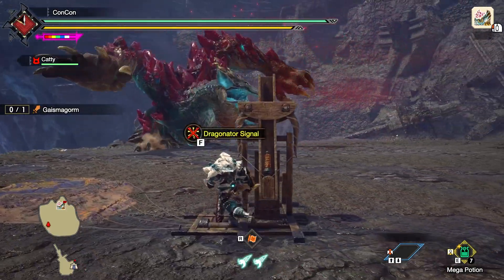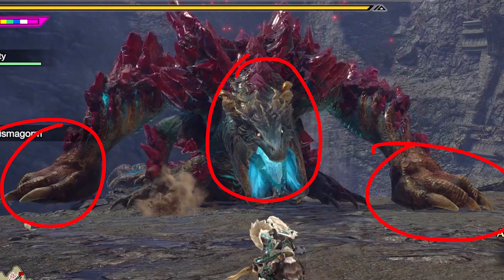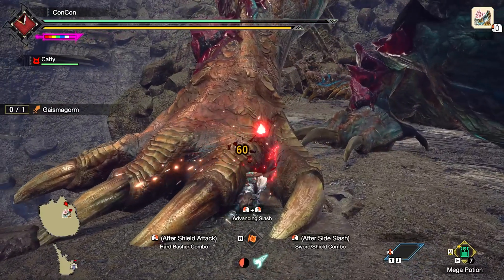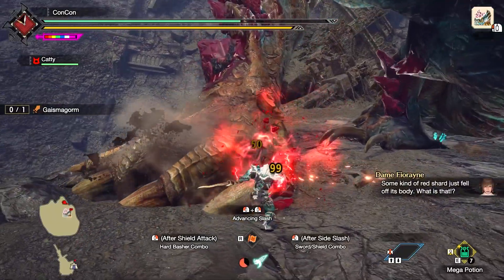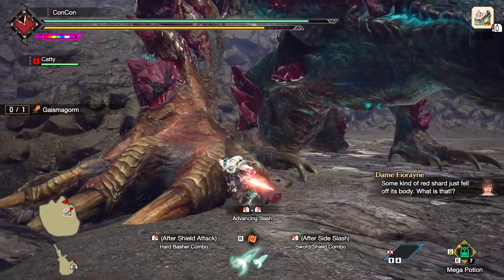This boss is huge and really annoying to fight because there are only three weaknesses on his body where you can attack him. The first one is his head, where it will take damage, and his two big front legs, and also his tail — though it's very hard to hit. Those are the spots that are going to take yellow damage, whereas the rest of his body is going to be gray damage, which won't do as much.